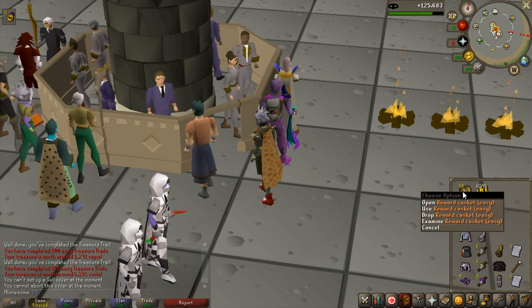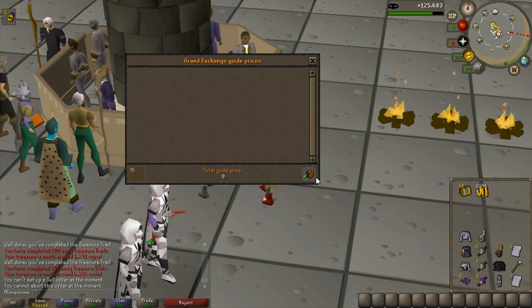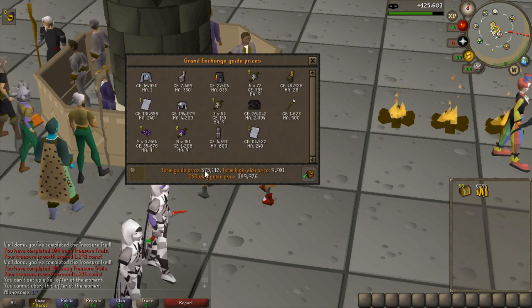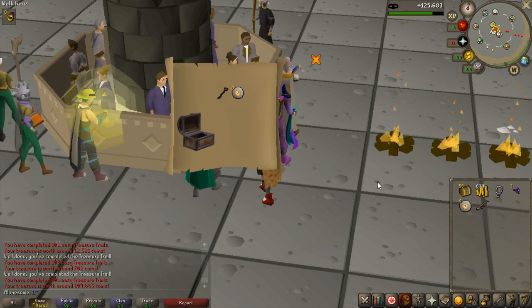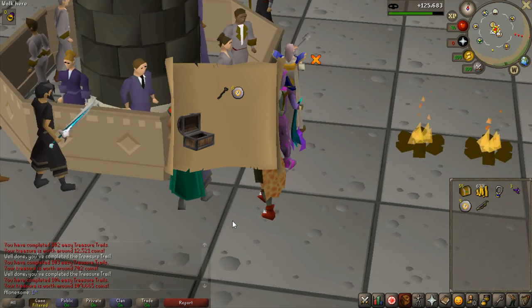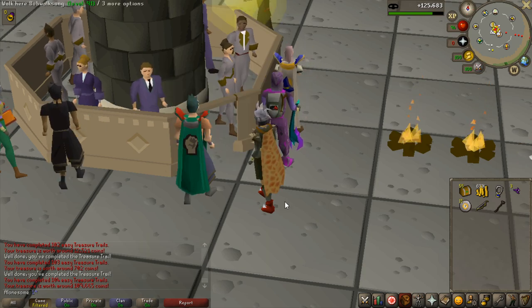A smaller price check this time with 58 caskets left, getting closer to the end. That was worth 573k. Then an item I've never seen before — it's worth 100k and it's the Staff of Bob the Cat. I actually want to see how this looks.